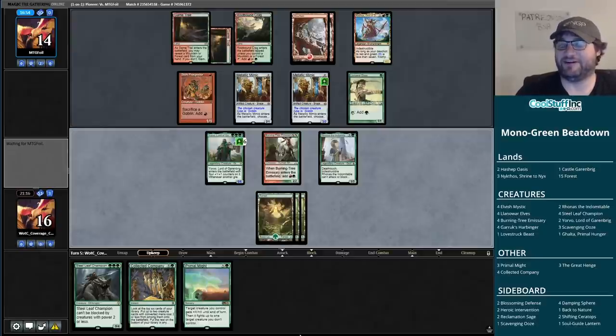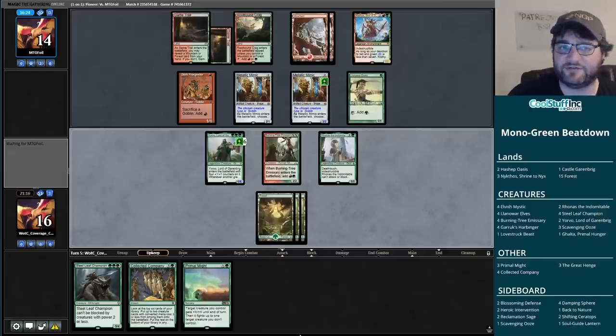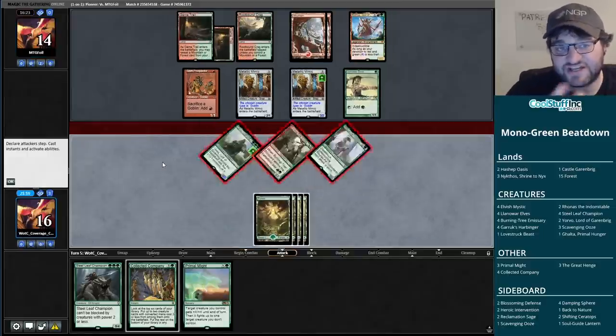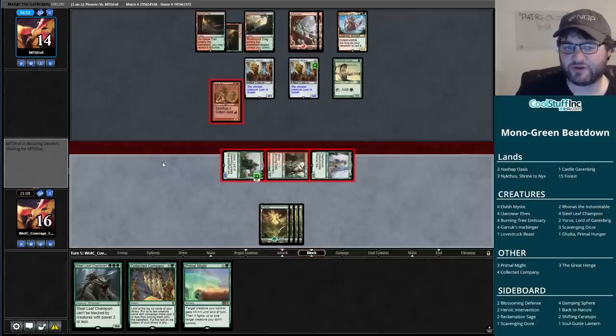My opponent says 'after owning Uro decks all night, it's nice to see some janky deck killing my killstreak.' That's what we do here on Punting Pioneer and Mining Modern - we play the jank and win with it at least sometimes. This one isn't quite over yet but our opponent flooded out very hard. The mana dork is not a goblin and does nothing for them. We're going to attack and play the Steel Leaf. The Scavenging Ooze is going to start eating our life total by exiling things from their graveyard as our opponent chump blocks.